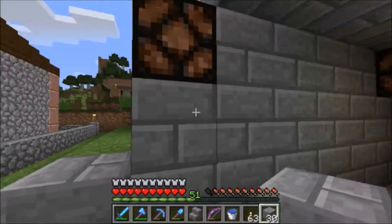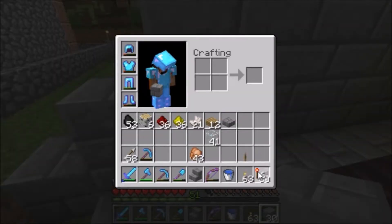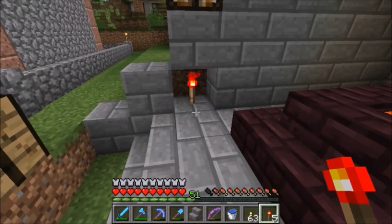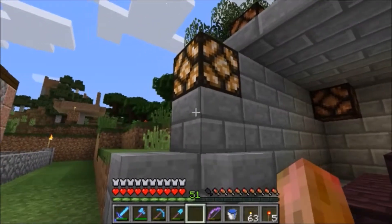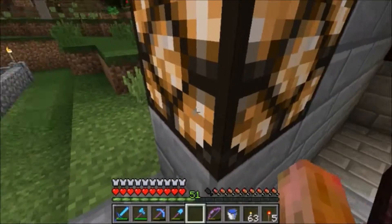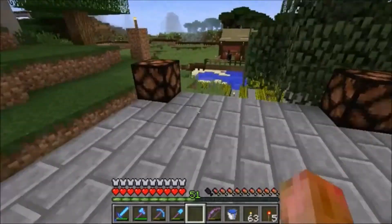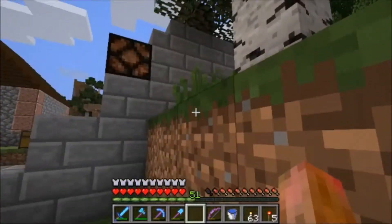Another option if we're going to take the torch approach is to go under the block beneath, like so. That could work — it's less disruptive to the building, and if we were really ambitious, we could cover it and you'd never know. So those are a couple of options. But given our goal here and the supplies we have, I think it might be time to invest in some solar panels. How does that strike you, watchers?